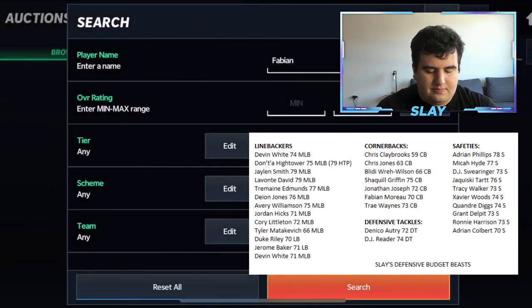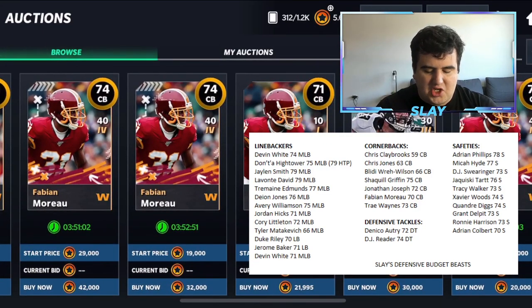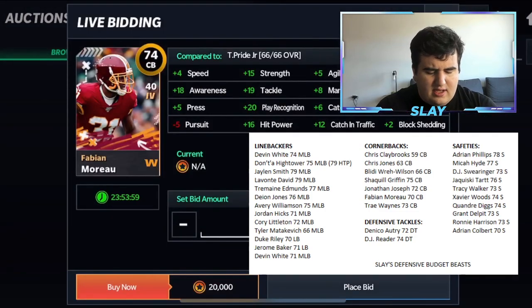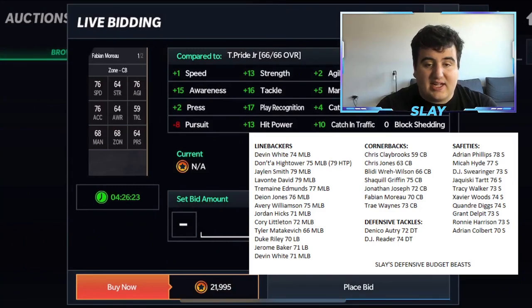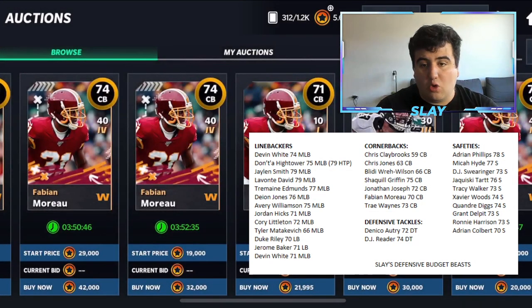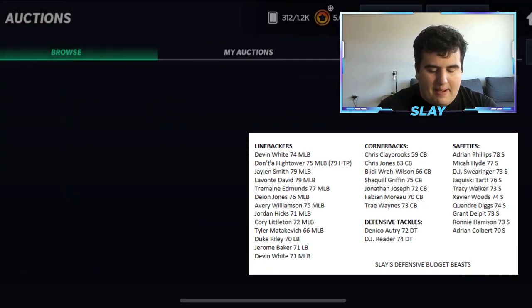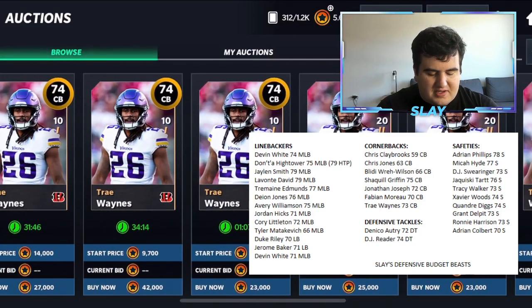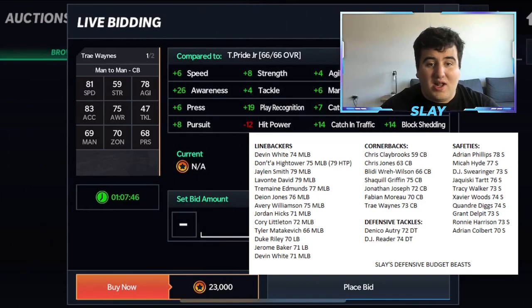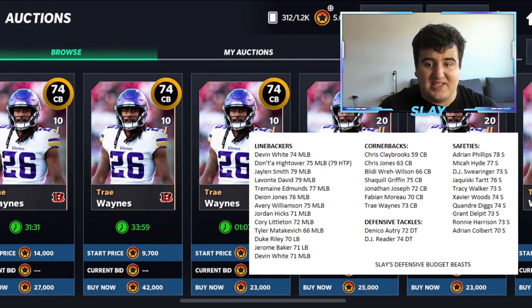Fabian Moreau has a 71 overall going for 21k with 76 speed and actually higher hit power than Jonathan Joseph — a solid zone cornerback to look at. Trey Waynes is another great option at 73-74 overall for 23k, with 81 speed, 83 acceleration, 78 agility, and 70 zone. So right off the bat — Jonathan Joseph, Shaquille Griffin, and Trey Waynes are lights-out corners on an absolute budget.